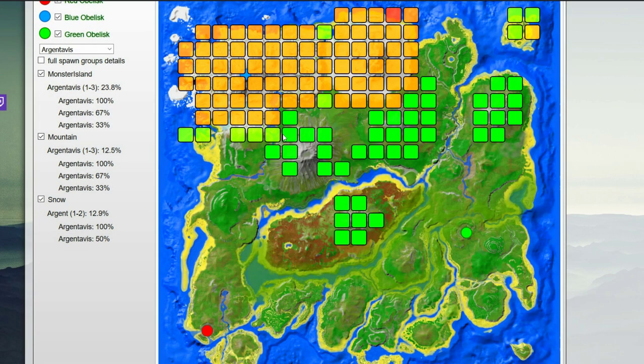I'll start this easy Argent taming guide by showing you where to find an Argent Avis. Any of the squares that are green on the map have a pretty good chance that Argents will spawn — they're pretty commonly found in these locations. It's mostly mountains; they're kind of rare anywhere in the snow biome, but they usually stick to mountains towards the middle of the map and Carnivore Island up on the northeast.